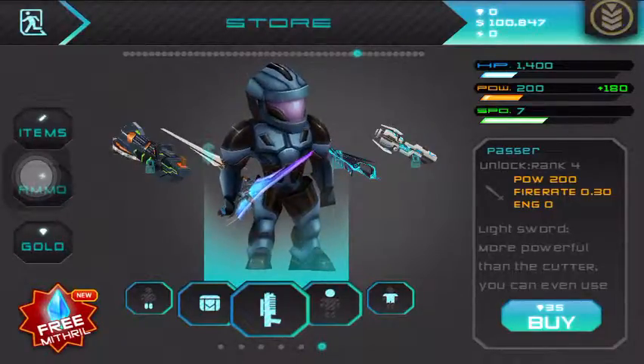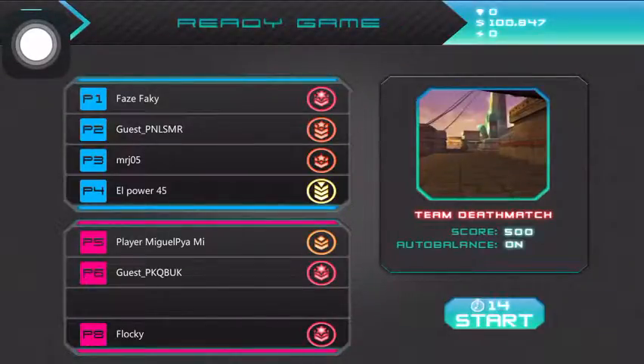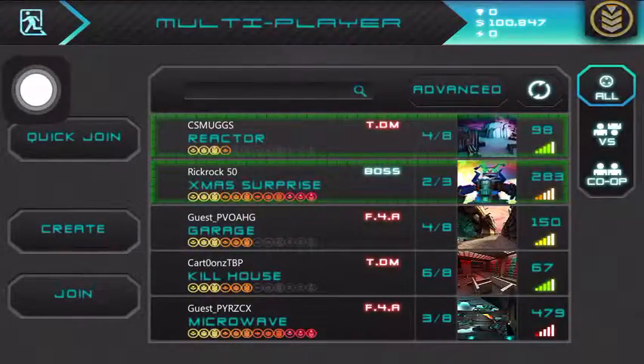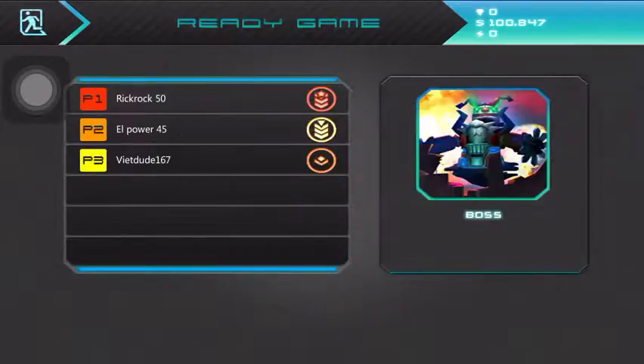If you don't want to just play with your friend, you can go to Online and there are other worlds available. You can quick join one. There's Versus and Co-op, like a boss mode. I'll go with a boss match right now.